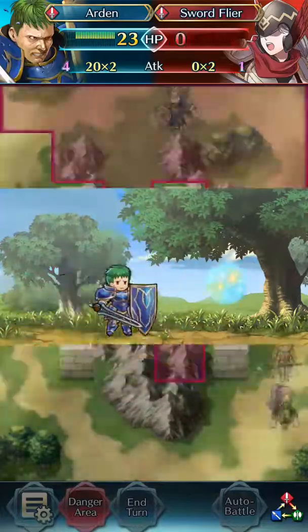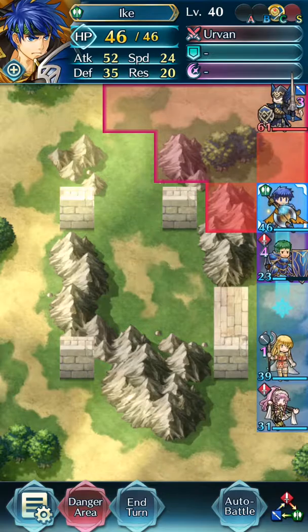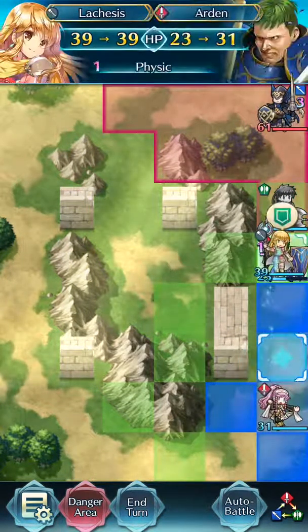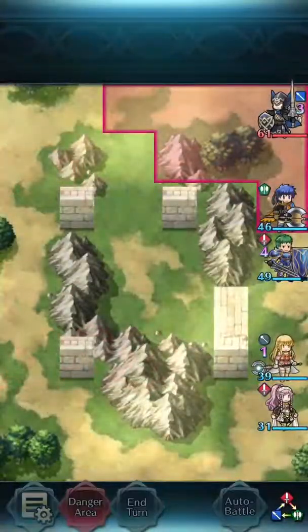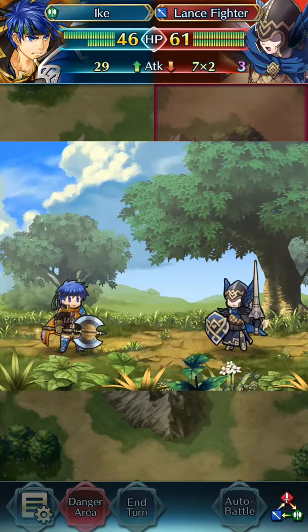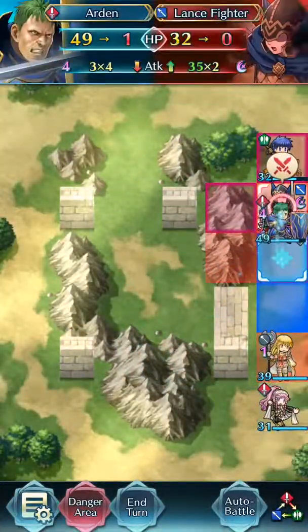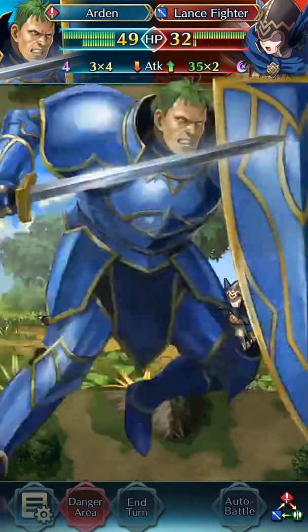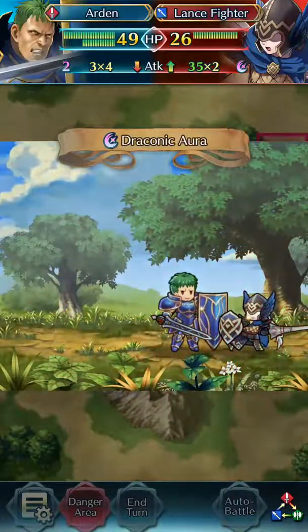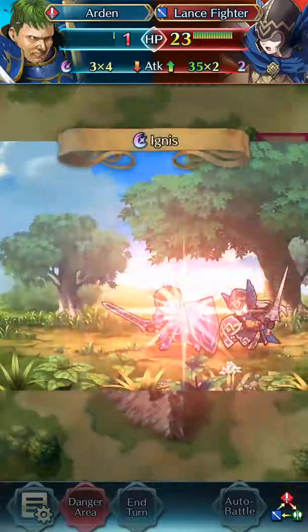And then you're just going to want to have Ike — whoever your Green Unit is — jump in and, you know, do what they do. I'm just healing because why the fuck not. Usually I'd run Quick Riposte, but for the purpose of this I'm not going to. Fun fact: Arden can kill this guy with one health, because why the fuck not? Ignis is like a godsend.